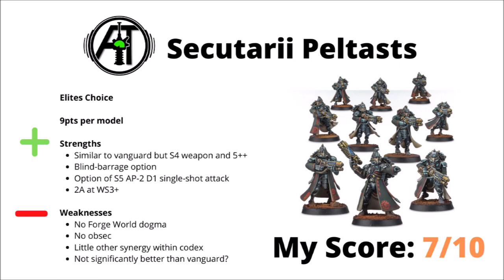Next we have the Secutarii Peltasts — another elites choice for 9 points per model, and they kind of feel like an alternative to Vanguard models. Their guns are quite similar, except they're strength 4 and don't get the auto wounds on 6s, and they have a built-in 5+ invuln save which the standard Vanguard don't get. They've got a few interesting, though maybe not enormously helpful options — they can sacrifice their shooting to make 1 enemy unit minus 1 to hit, they can trade their 3 strength 4 shots for a single strength 5 AP minus 2 shot if it makes more sense, and they do have a little bit more melee power at 2 attacks at weapon skill 3+. Again though, with no forge world dogma, no obsec, and no core keyword, I think they're going to struggle to compete with standard Vanguard and aren't usually going to be the most competitive choice. They could maybe be a slightly interesting alternative for some more unsupported multiple small units — an extra point for strength 4 and the 5+ invuln isn't the worst in the world. I've chosen to rank them a 7 out of 10.